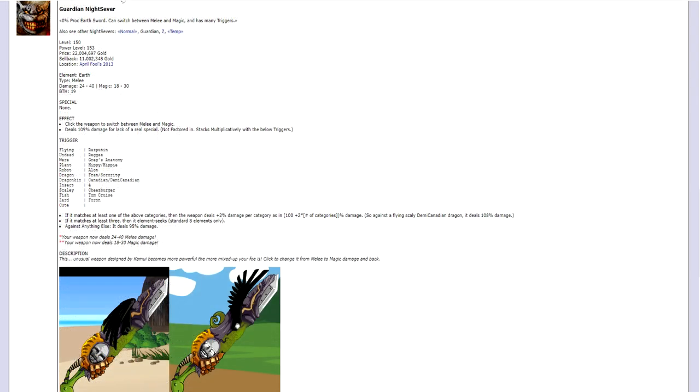For the 2013 April Fool's event, you definitely want to get the Guardian Knight server. It is probably the best free-to-play Earth weapon inside of the entire game. It has no special so it deals extra 8% damage. On top of that, it triggers on the following categories: Flying, Undead, Were, Plant, Robot, Dragon, Dragonkin, Insect, Scaly, Fish, Zart, and Cute. If the monster happens to belong to any of those categories, it deals extra 2% damage and it stacks for monsters that belong to multiple categories. In addition to that, if the monster belongs to 3 or more categories, the weapon will element-seek among the 8 standard elements, making this a very very good weapon and a must-pick-up for every single build.